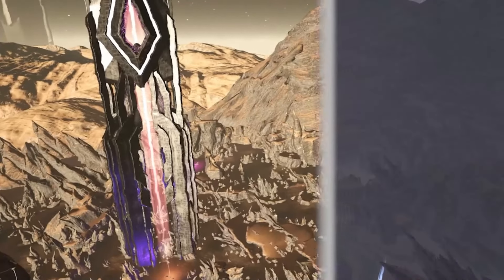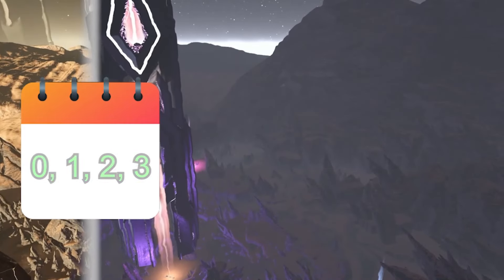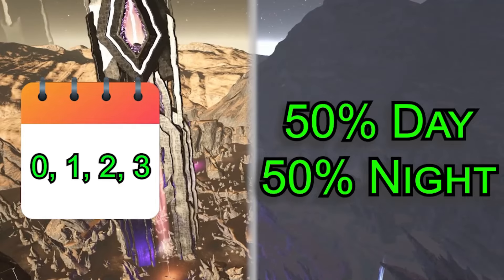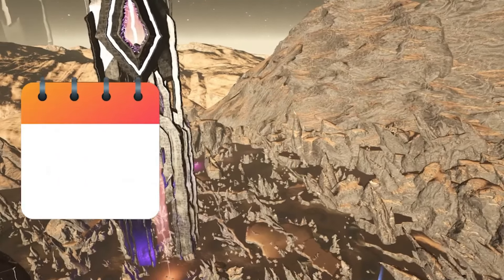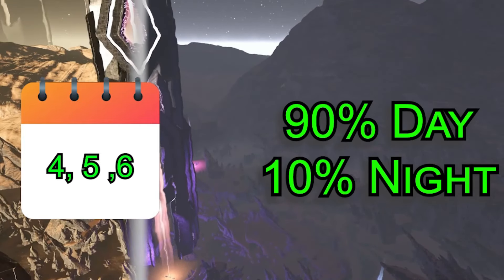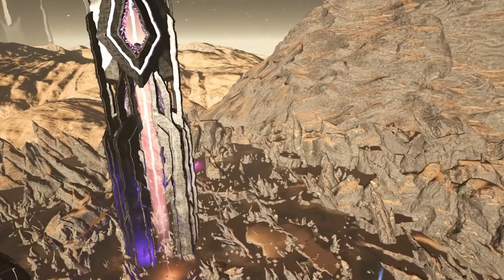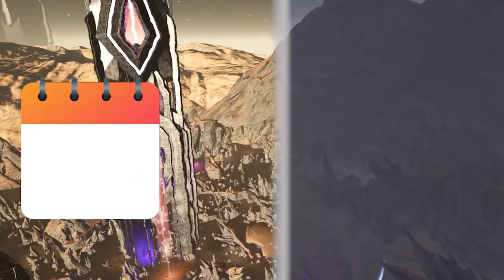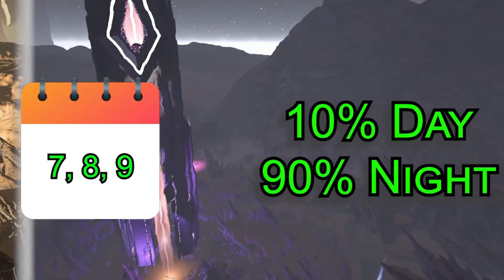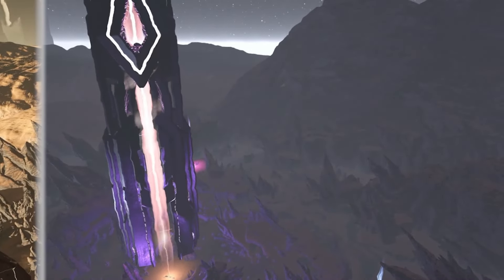The next thing you need to know about Aberration is its unique day and night cycle. On days that end with zero, one, two or three, the day and night cycle is normal. On days ending in four, five and six, the day is much longer, with about 90% of the time being daylight and the night being very short. However, on days ending in seven, eight and nine, the cycle flips, giving you short days of about 13 minutes and a long night lasting around 90 minutes. These long nights are the best times to go onto the surface.